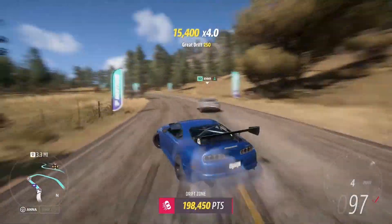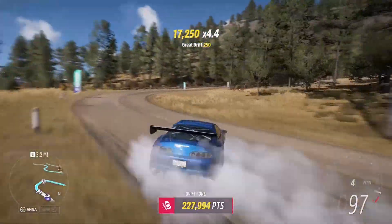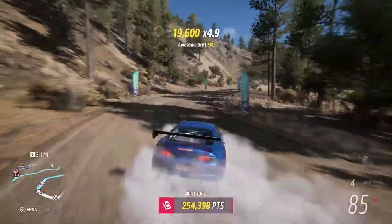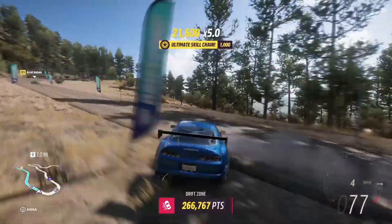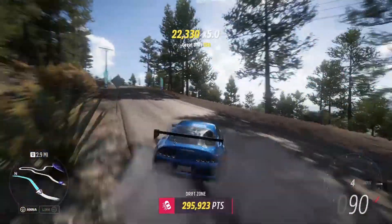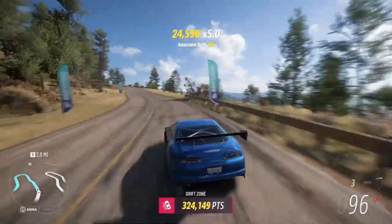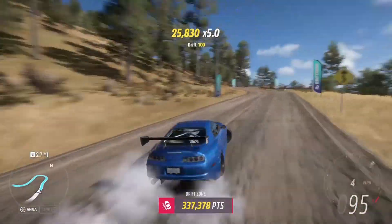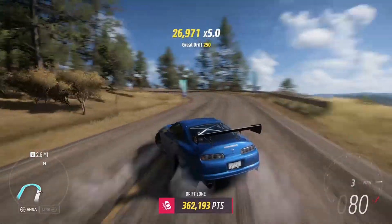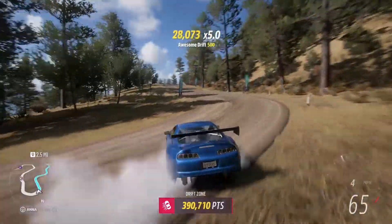And if you still don't believe that the car belongs, how about the fact that the car weighs in at under 3,000 pounds, meaning that this car has more than half of its 2,934 pound weight in horsepower, for a power-to-weight ratio of 1 horsepower for every 1.834 pounds. The reasons are really endless for why I firmly believe that this car is not only one of the best in the game but one of the best in Forza history. So if you're looking for a car to absolutely crush your current drift zone records, look no further than this one.